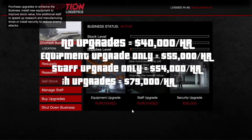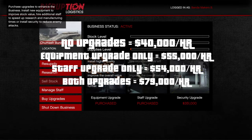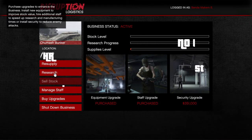If you just buy the bunker and don't upgrade anything, you'll make $40,000 an hour. With the equipment upgrade you make $55,000, with the staff upgrade you make $54,000, and with both upgrades together you're making $79,000 an hour in passive income. You do not have to be in the bunker — once you get your supplies, you can be doing anything.